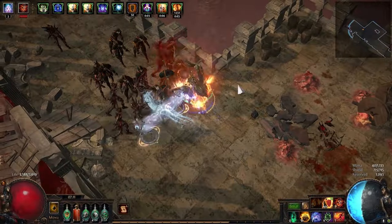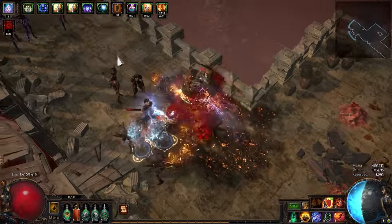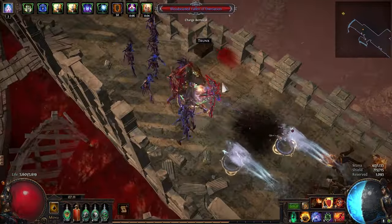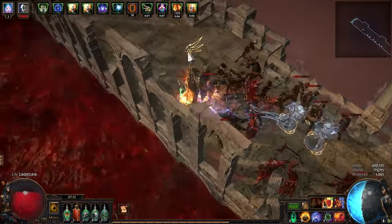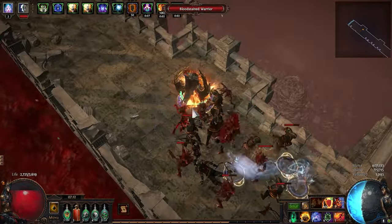This is good for our SRS since it would be easier to kill them when used in the middle of a pack. The problem comes with our Spectres and AG. On the off chance that they crit in the middle of a pack, they will surely die.